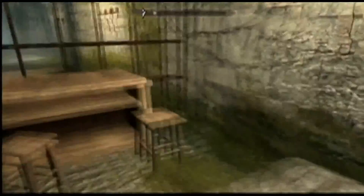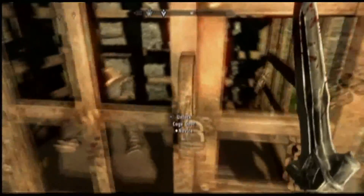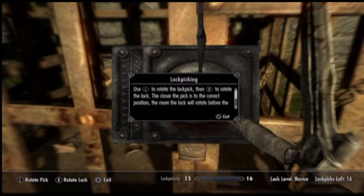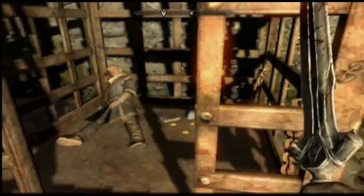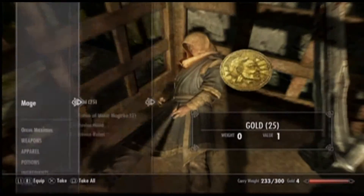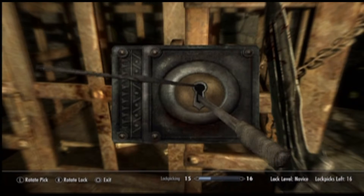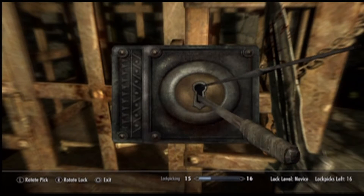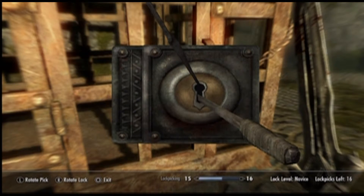One-handed weapons are really overpowered once you get really strong with them. Lockpicking is pretty simple, especially when it's a novice lock. There are spell tomes here — these are always really expensive per weight. For lockpicking, you move the top part with the left stick and turn the bottom part with the right stick. That was really just to get my lockpicking skill up, and we got all the stuff from that knapsack.